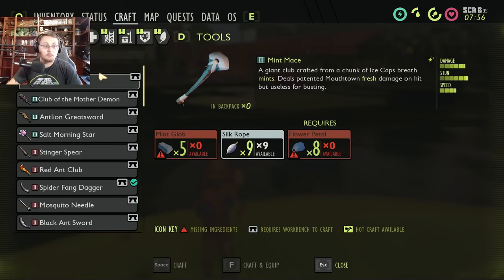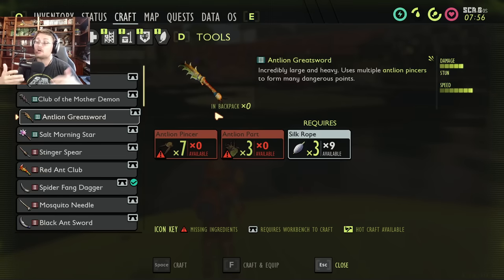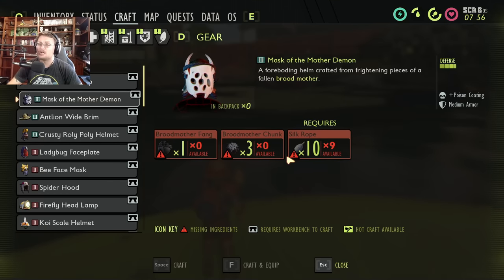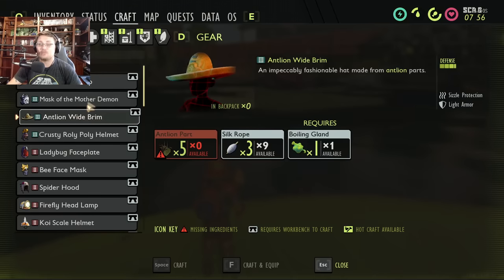It's not only armor — get all four weapons as well. Each has their own perk: fresh, mighty, spicy, salty. Get a spicy antlion greatsword because spiders are weak to slashing and spicy damage — and if we get a new spider in the next update I'm assuming it'll follow the same weaknesses. Get a mighty Club of the Mother Demon because it does a crap load of damage. Also get brood mother parts — she's a tier three boss. The mask of the mother demon and marksman cap are completionist items, not required.